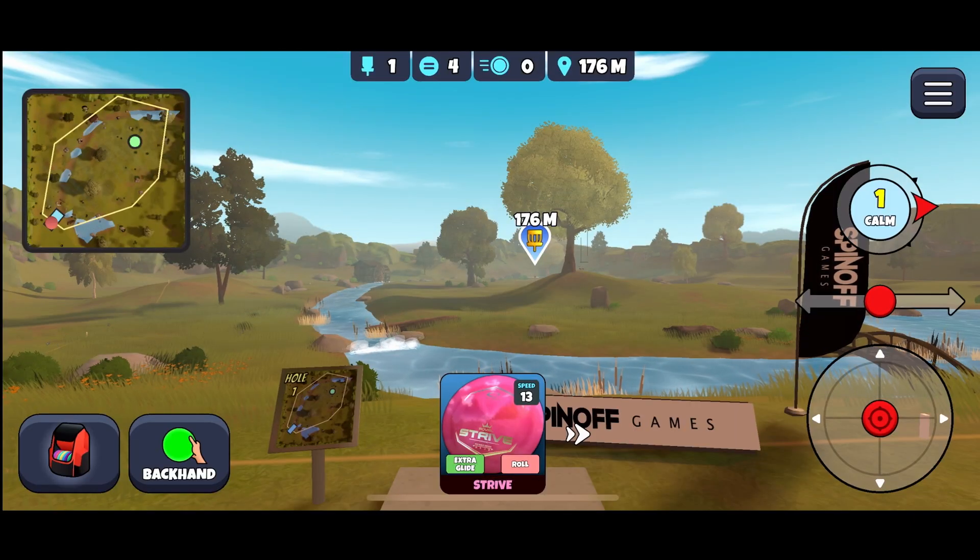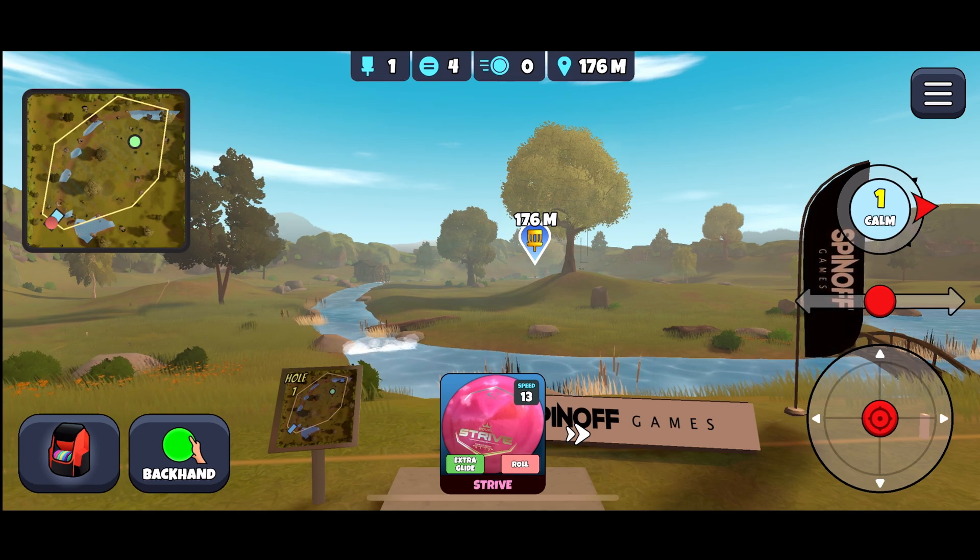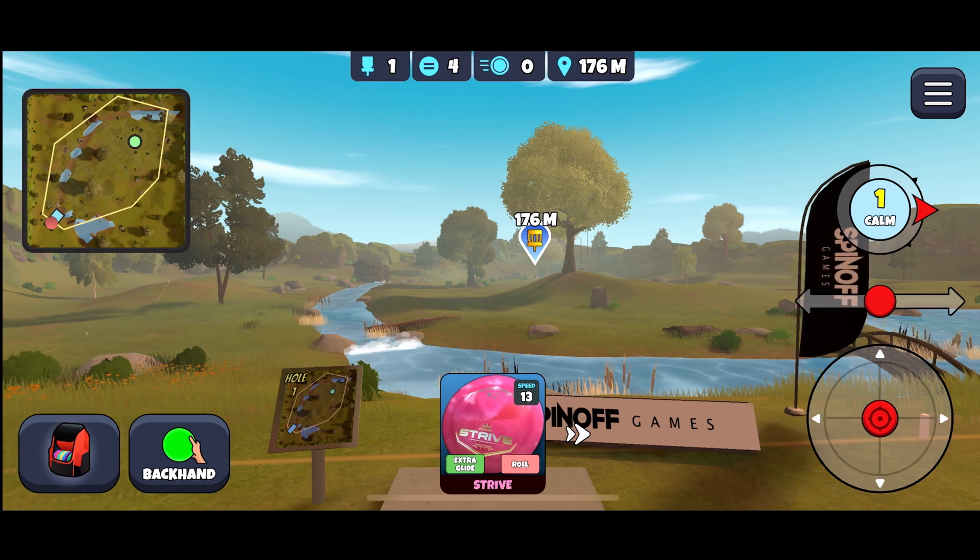Oak Hill is actually an easy course to get your three stars. You shouldn't have any problem, especially if you're following along with what we're showing you. The reason is because there are a lot of opportunities to get eagles on this course, and we'll show you how to get those eagles as best we can given the discs we currently have in our bag.